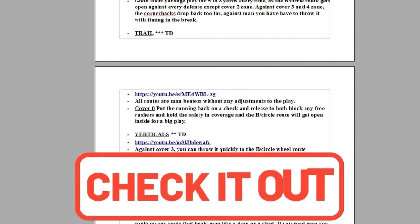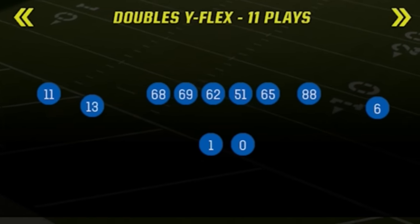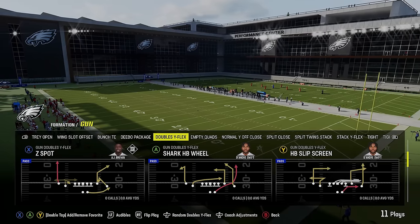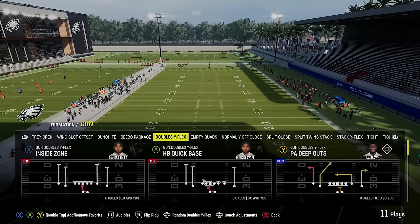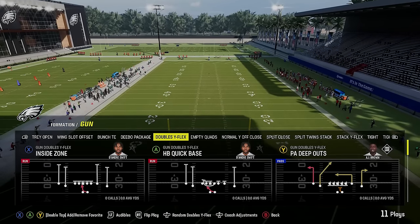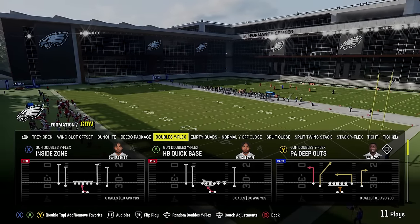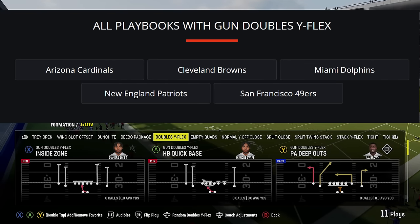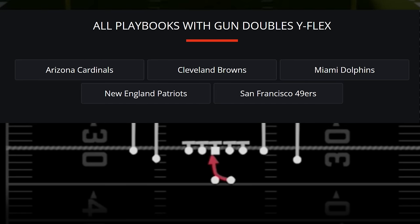The formation I'm going to show you today is the Gun Doubles Y Flex. I'll start off like I always do by showing you my favorite plays, how it's set up, and my audibles. Before I do, these plays can be found in these five particular playbooks if you play MUT — I'd say the Patriots probably has the best version, having the majority of the plays I'm going to show today in one place. For my audibles, I always have the Inside Zone because you need a run play, but they also have a Quick Base if you're more into running outside.